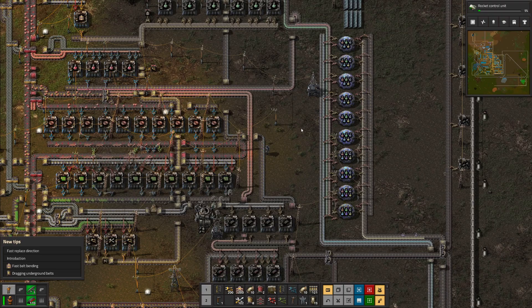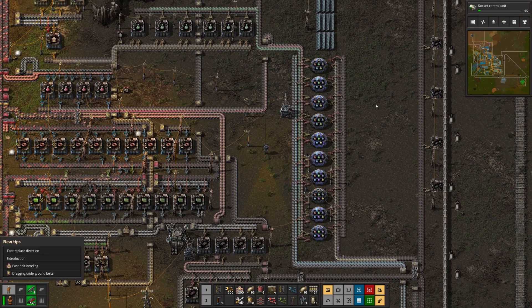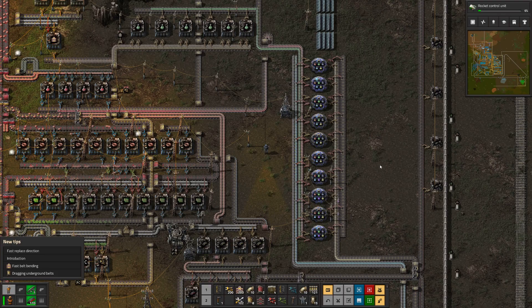I'm just going to pick right back up where I left off with the last one. We are currently researching the rocket control unit, which is just amazing to me. When we get the rocket control unit done, then we can go into the rocket silo, build the rocket silo, and you just get super close to being done with this game. It's going to be amazing, I cannot wait.